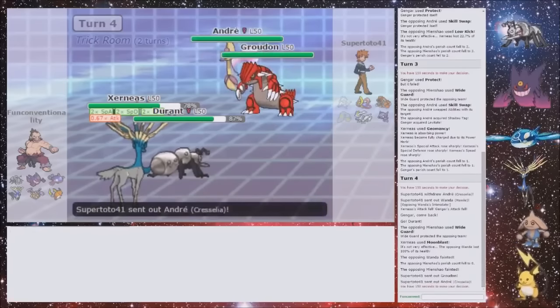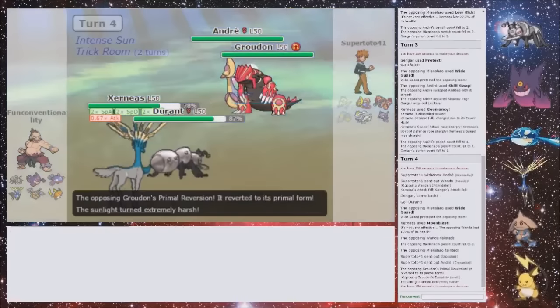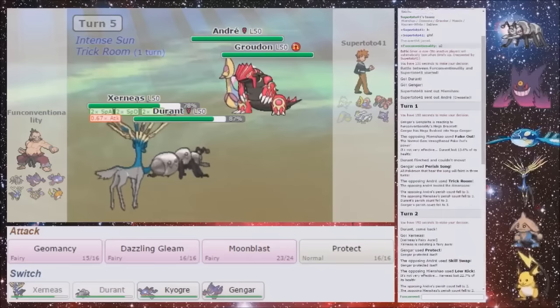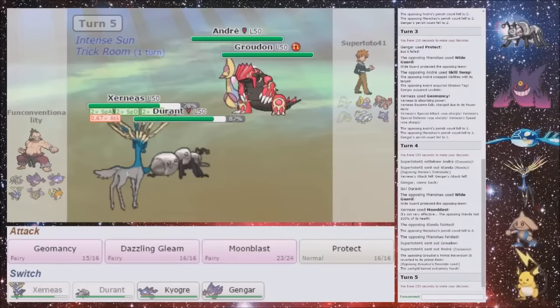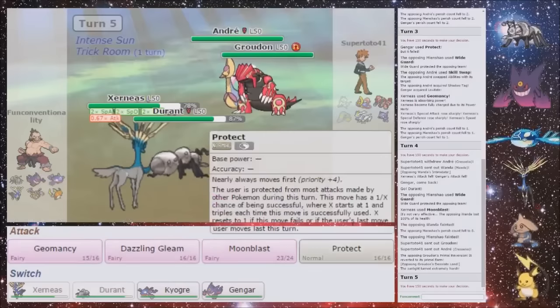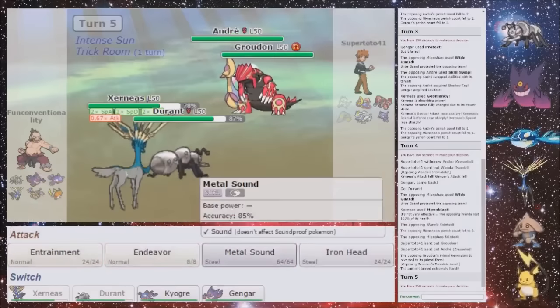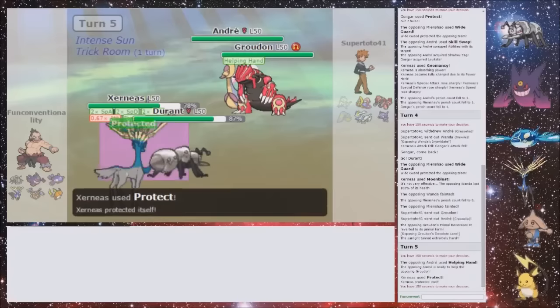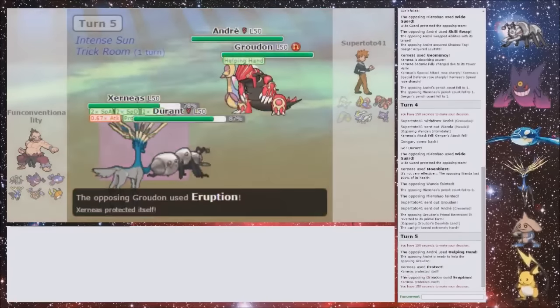It's going to be Groudon and Cresselia. I can just Protect this turn, and then I can just Water Spout with my Kyogre and win. So Durant didn't really do much, but you know. Did I get an Entrainment off? I just got Faked Out, didn't I? Yeah, it didn't do anything, but I managed to get the Perish Song win — so that's really nice. I'm just going to Protect and Entrainment the Groudon — it doesn't really matter. Precipice Blades could miss. That's going to be Eruption — that doesn't matter. And now I just go into Kyogre and win.